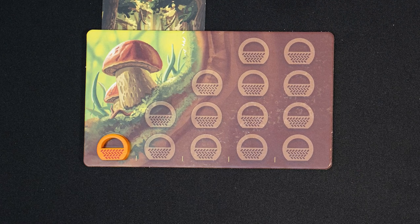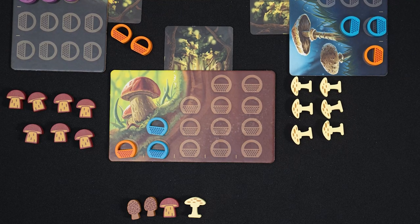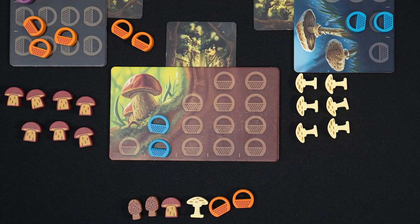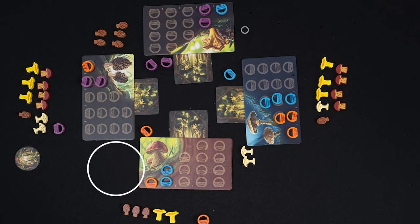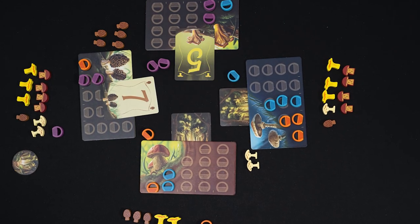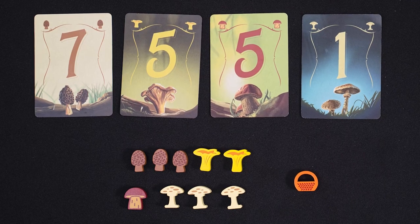Taking turns, you will lay baskets on the mushroom patches, earning a mushroom token. After all players run out of baskets, you'll take your baskets back and start a new round, playing until two piles of mushrooms are completely gone. At this point, you'll reveal the point values of each mushroom type, and the player with the most points wins.